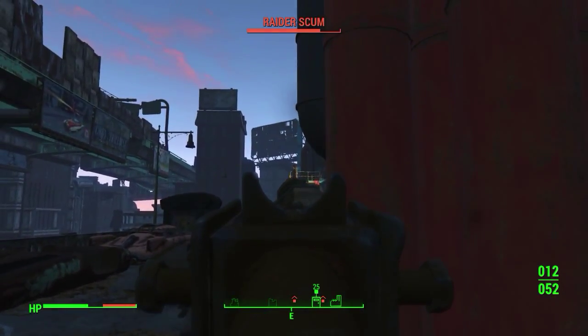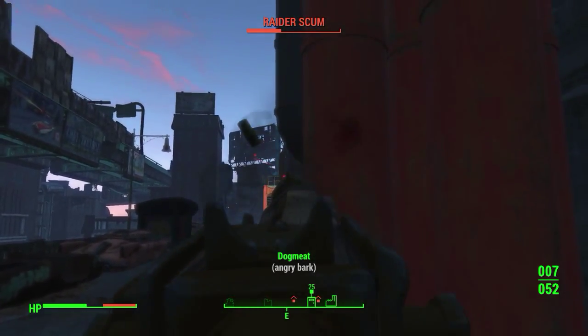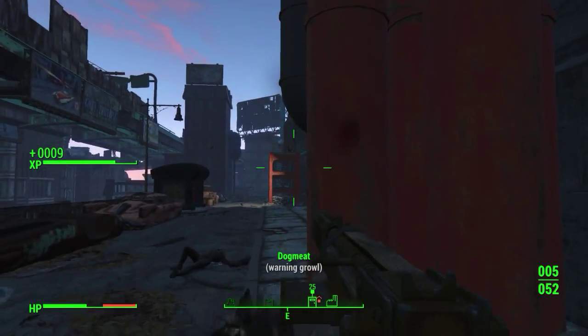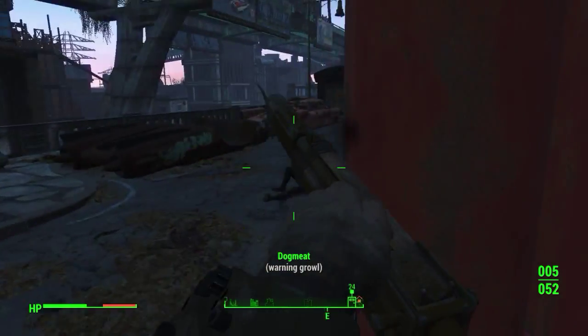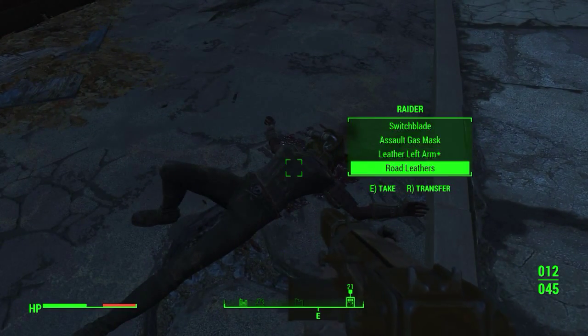I'll take him out — I got you. If we can get this turret out it'll be a lot easier to get past here. There we go, turret down! Now this guy. Got him. Let's keep moving. Okay, they don't have anything on them.